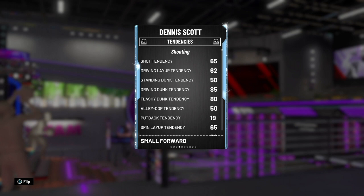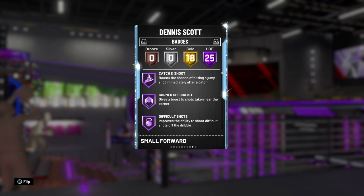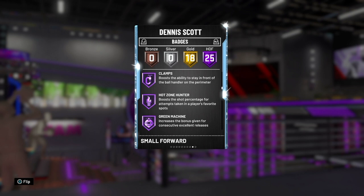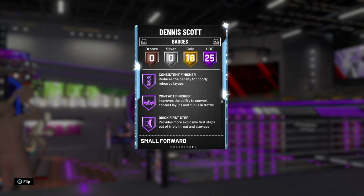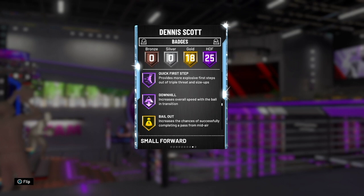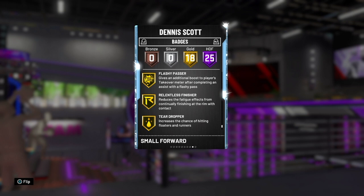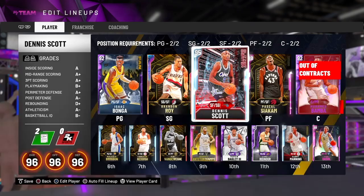Tendency-wise he has an 85 driving dunk tendency, so he might dunk occasionally, but not very often — I don't think he will because of his low driving dunk rating. Badge-wise he has 25 Hall of Fame badges and 18 gold. His Hall of Fame badges include catch and shoot, corner specialist, volume shooter, tireless shooter, range extender, quick draw, pick pocket, pick dodger, clamps, hot zone hunter, green machine, intimidator, off-ball pest, pogo stick, tireless defender, consistent finisher, quick first step, and downhill. His 18 gold badges include bailout, slithery finisher, handles for days, needle threader, pro touch, space creator, tight handles, lightning reflexes, deadeye, interceptor, heart crusher, defensive leader, chase down artist, break starter, flashy passer, teardropper, and acrobat.